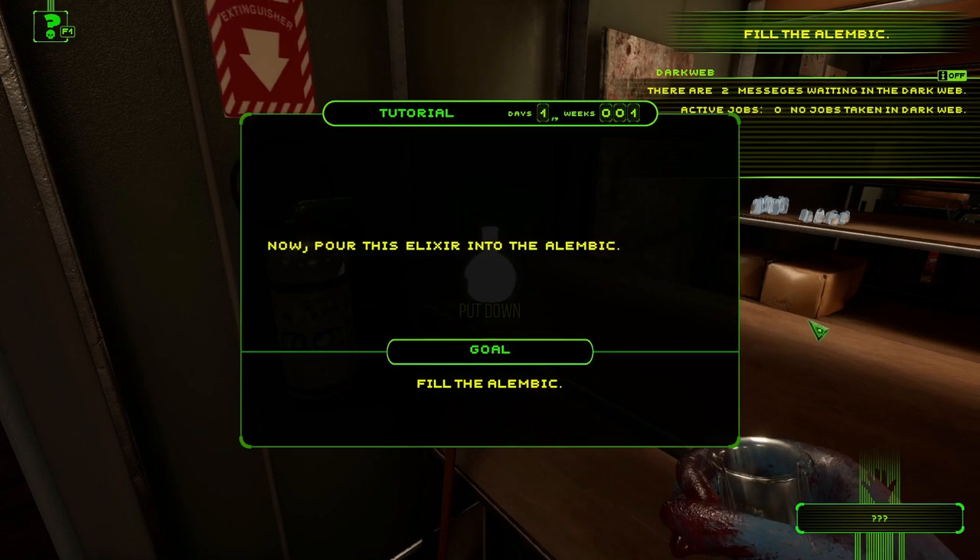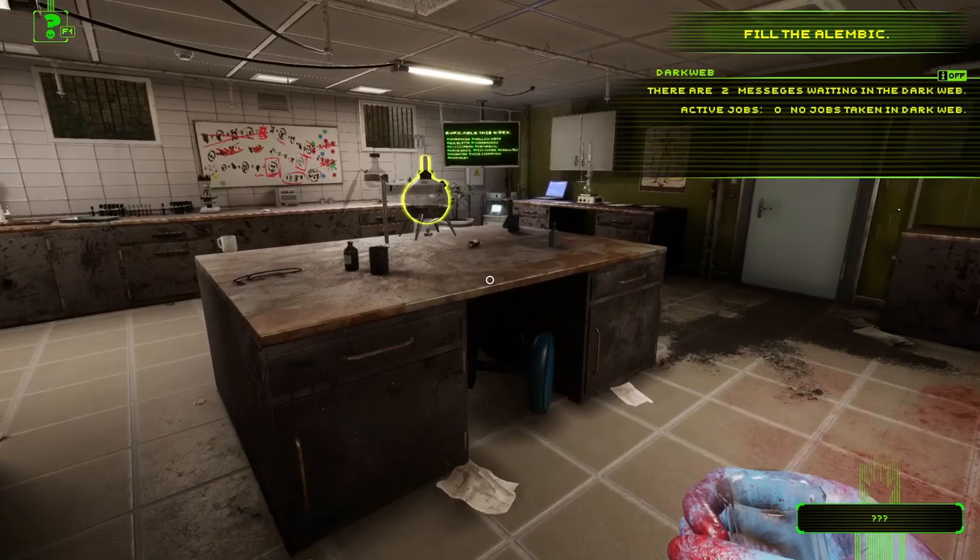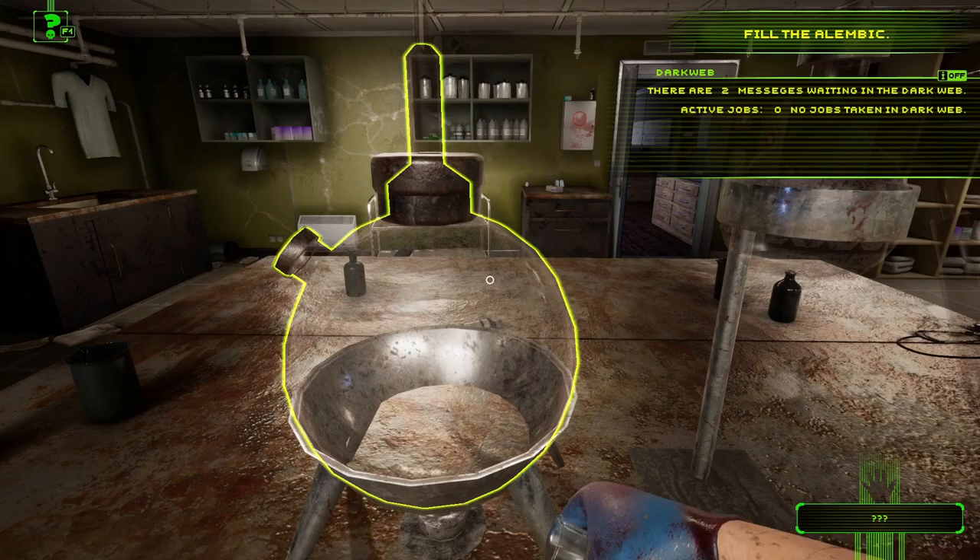I can take a question mark item. Look at my hand — it's all bloody now. I need to pour this elixir into the alembic. An alembic is like a glass chemistry vessel. There it is over there — pour to the empty vessel.